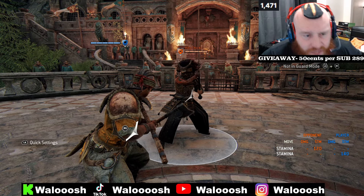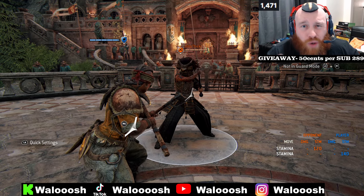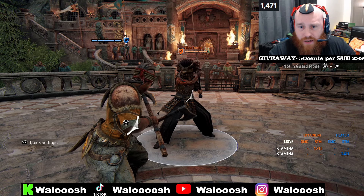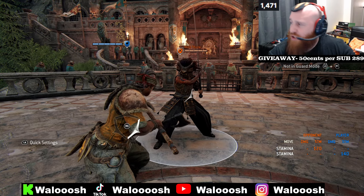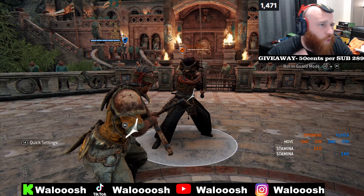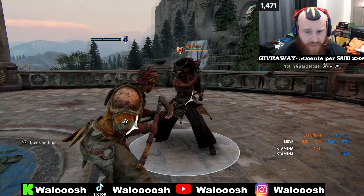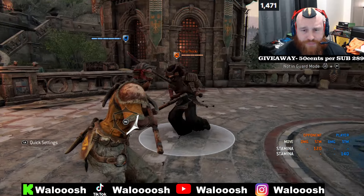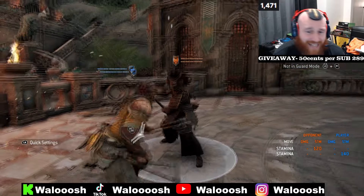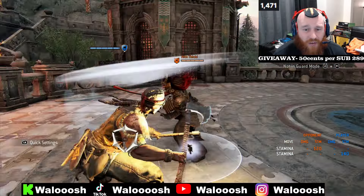Tip number four is a very high-level tip and it won't work on every character — I know for sure you can do it on Orochi. What you're gonna do is heavy on light timing from neutral. So if she throws a light attack I'm gonna parry it; if she throws a heavy attack I'm gonna soft faint dodge and deflect. You can do that on Kensei, Yorm, Warden, and Highlander. I'm parrying on light timing and soft fainting to deflect the heavy.